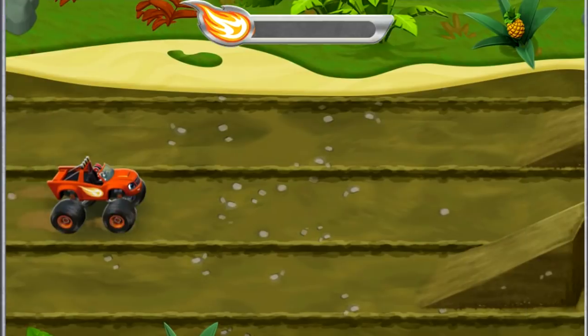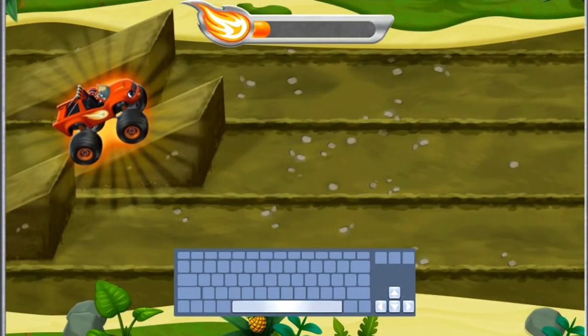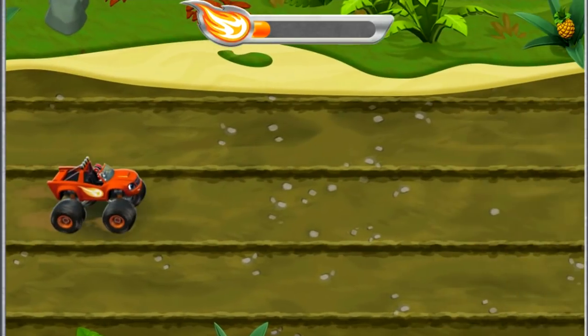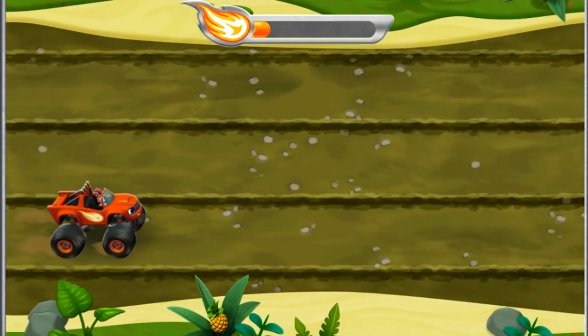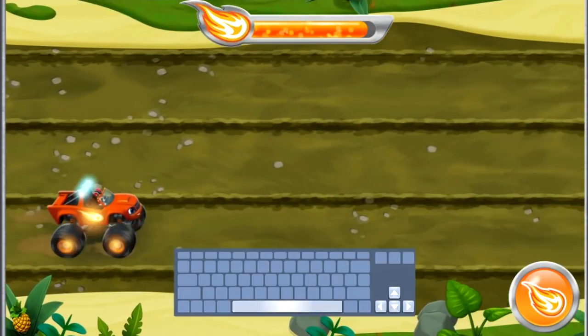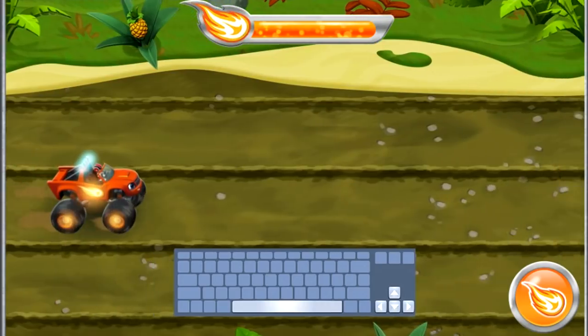When you see a ramp, drive over it. When we're in the air, we can do some awesome tricks. To do a trick, press the space bar. Each time we do a trick, our Let's Blaze Booster fills. So we should do as many tricks as we can. When it fills all the way, press the right arrow key for blazing speed.